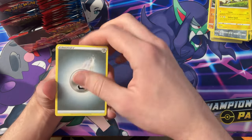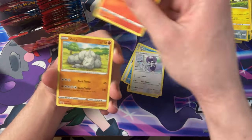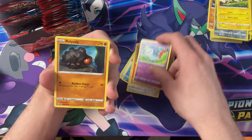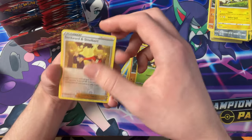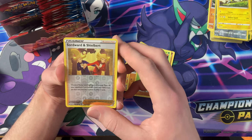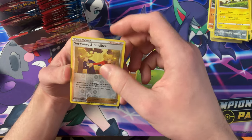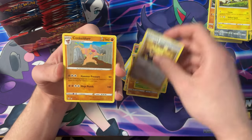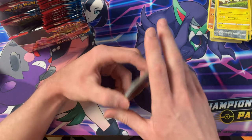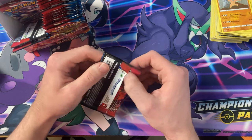Got the Steel energy, Tower of Waters, Crawdaunt, Indeedee, Sizzlipede, Onyx — look at that guy, he's trying to take a nap — Chimecho, Roly-Coly, Blipbug, the Reverse Swordward and Shieldbert. Very weird protagonists — well, antagonists, what am I saying — and lastly the Cockledore.